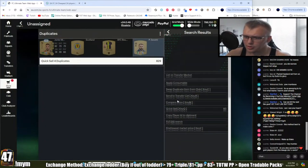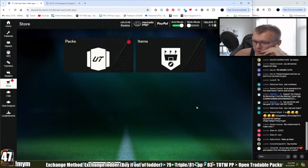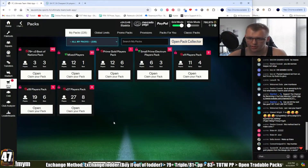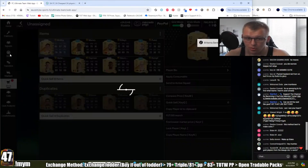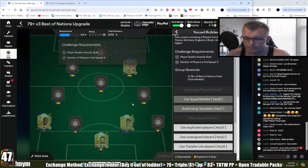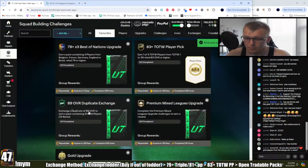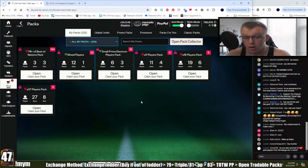For any tradable gold players you get from the league SPC cards, you should sell them. If you're extremely low on coins, try to maximize the amount you make on each card. For me in this video I'm just quick-selling to show you how to get them done quickly. In theory you should list everything and try to get it to sell.